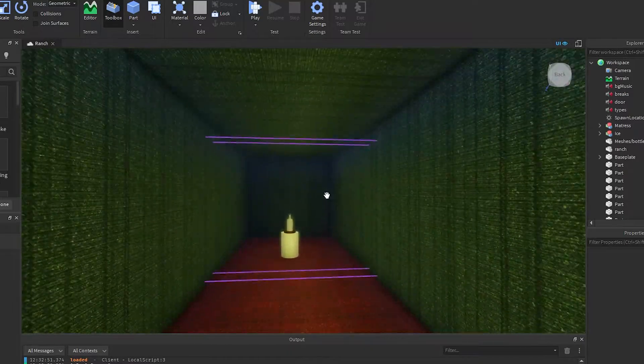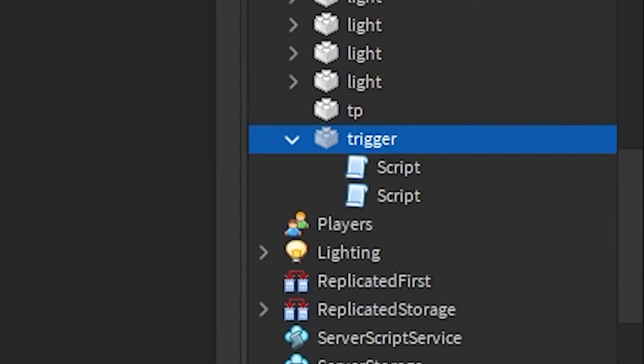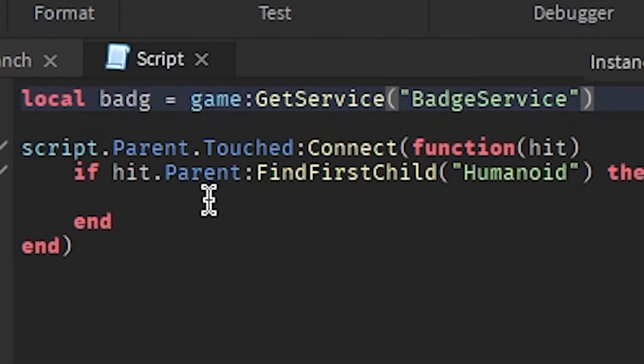Put the ID into the trigger. There's already a script there so I just added another one. I'm going to do a basic touch script, and now we're going to give them the badge — but first we have to get a service.